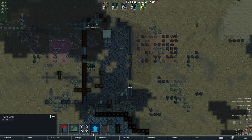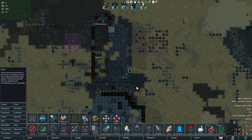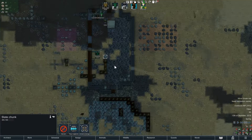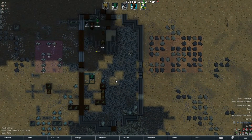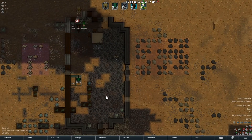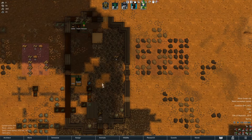We have some steel laying about. I should probably claim everything we want to keep. Cheers to the patrons — Alexander, Biking, Brandon, Chew on Disc, Cobra Summer, Cornell B, Dapper God, Typhios. Everybody gets a slept-outside penalty — at least they're roofed over now.